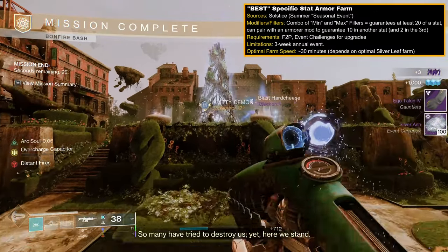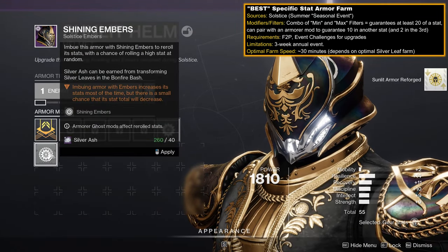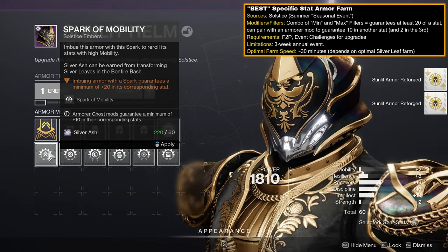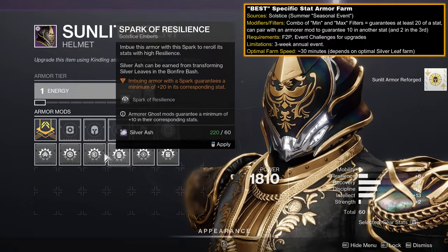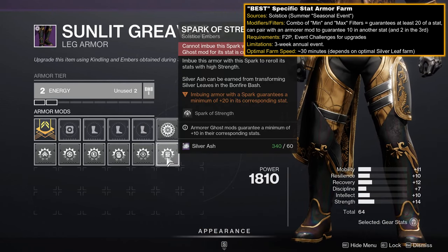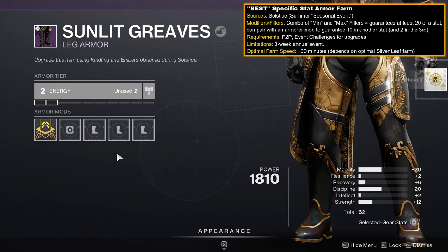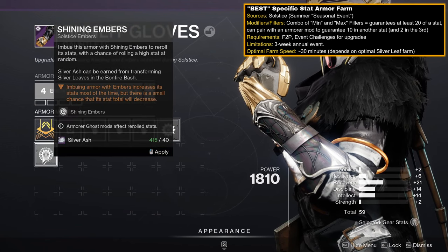Lastly, the best specific stat focus farm: Solstice. This three-week event allows you to upgrade your armor with Silver Ash to the point where you can pick a stat to be guaranteed at least 20. You can then combine this with a Ghost Armorer mod in two ways: have your Armorer mod in a different group from your Spark to guarantee one stat of at least 20 and the other at least 10; or use your Armorer mod in the same stat grouping to make one stat at least 20, one at least 10, and then making the third stat guaranteed 2. Guaranteed three stat values — further limiting how the armor can roll.